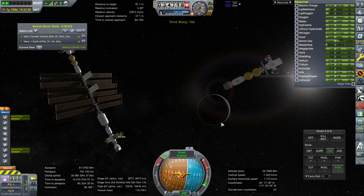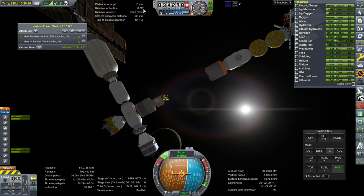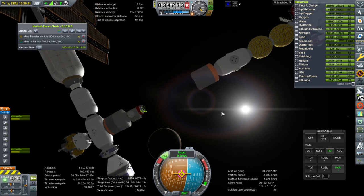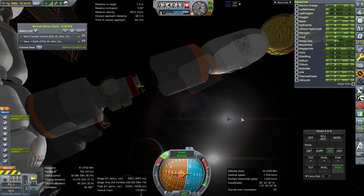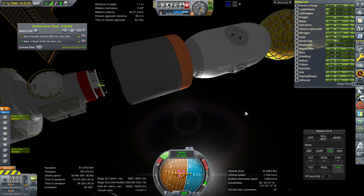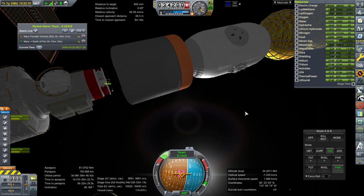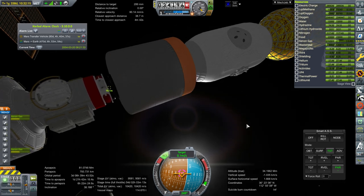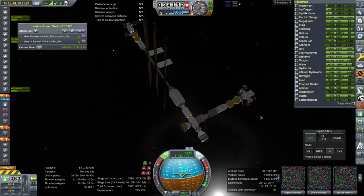I'm reasonably sure that closest approach distance must be wrong at this point. I guess as usual the closest approach distance is to the center of the thing instead of what I'm actually targeting. The distance to target seems closer than what the indicator shows. We are under 0.1 meters per second — I don't see the prograde marker anymore. And... we have connection! Well, it doesn't get smoother than that. 295 tons in orbit around Mars.